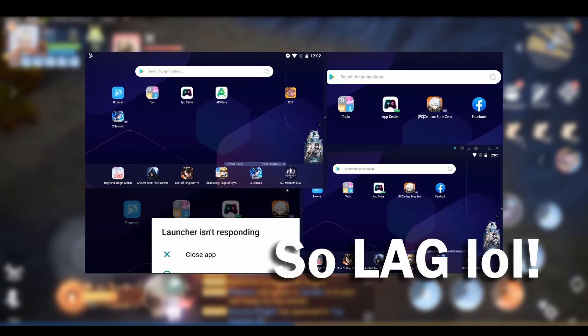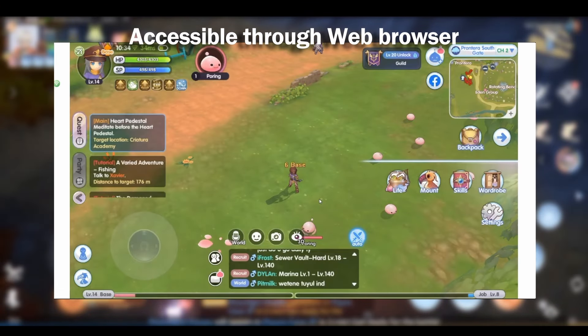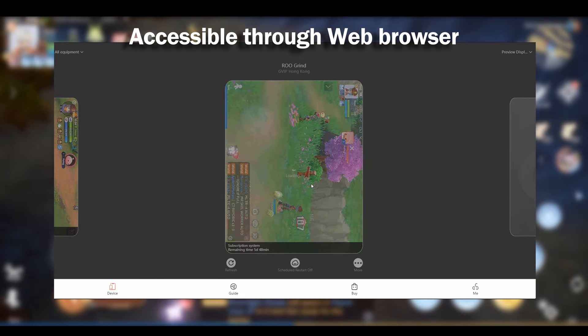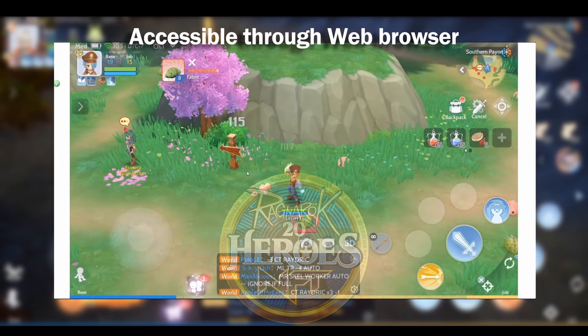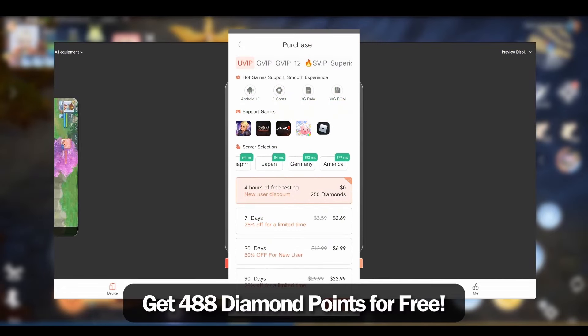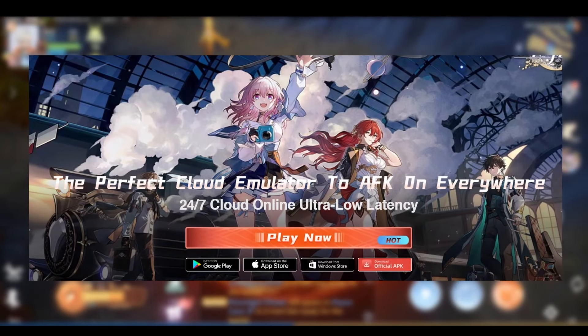Does your phone overheat when grinding? Or do you have a lot of accounts to grind at the same time on different games? UG Phone is an Android cloud phone that helps you AFK grind non-stop even if you close the application. It saves battery and your game will still run even when you have no internet access outside. UG Phone can also open multiple instances applicable to games like Ragnarok X, Mir 4, Night Crows, Ragnarok 20 Heroes, and many more. Use my code 4F8CAA or click the link in the description to get 488 Diamonds. Download UG Phone now for Android, iOS, or Windows PC.